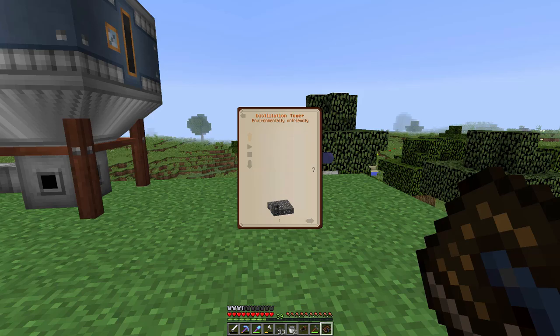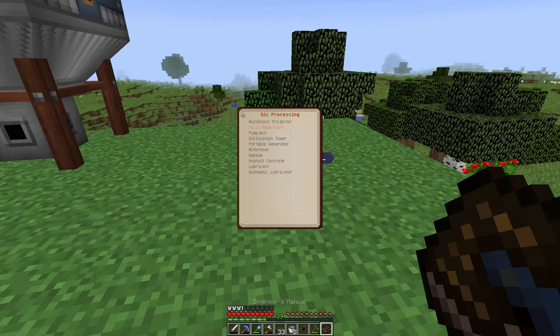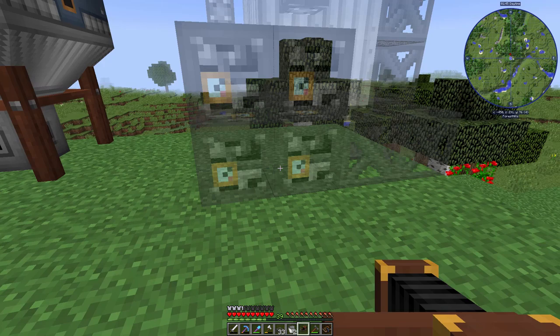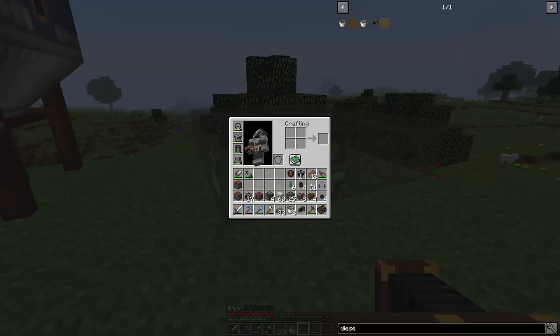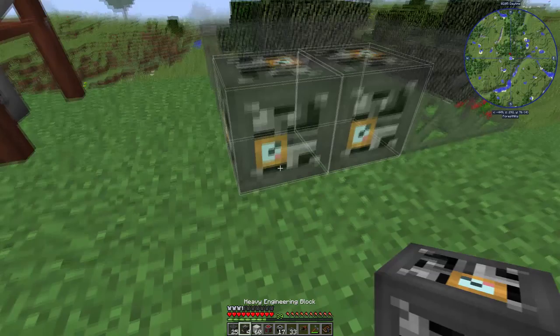What I want to look at now is which portions of the blocks the power, input, and output are going to be at — the corner with the heavy engineering blocks. How do we rotate this? I need to go look at the projector information. It tells us: right-clicking locks the image in place, and pressing the pick button — which for me is the mouse wheel — will rotate the structure. So this is probably how we want it so that the power is easily accessible along with the input and output. I'm going to put it right here, right-click with that, then move everything out of the hotbar and load up all the building materials.